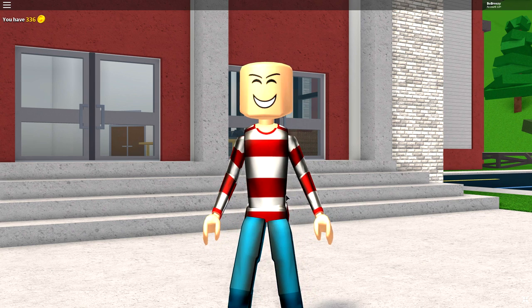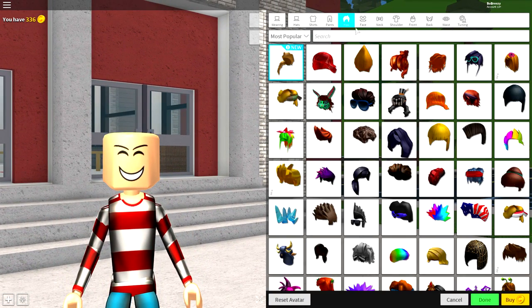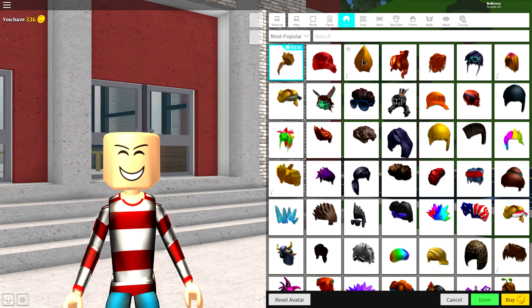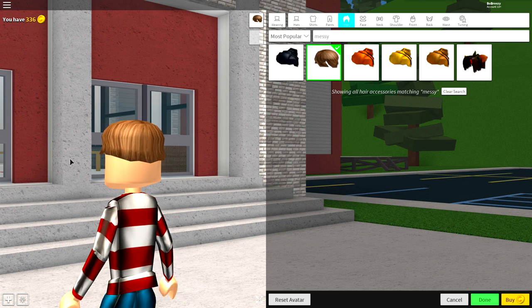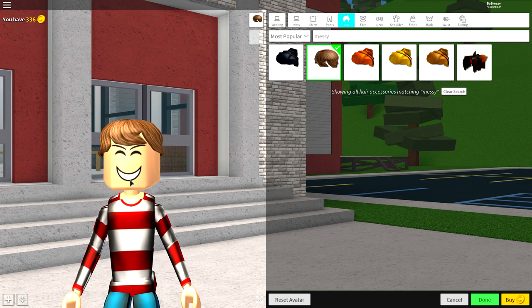Now we have the body looking A-OK, and it's time to start equipping a hat, some glasses, and hair. So the first thing we're going to equip, guys, is some hair. Simply come to the hair selection - ah, I'm joking, it's not that one, it's not that one. Search up here 'messy', guys, just like that, and you want to equip this one right here - the messy hair. It kind of looks like Justin Bieber's old hair, but you just want it to look like that. And yeah, you're ready to move on to the next step.